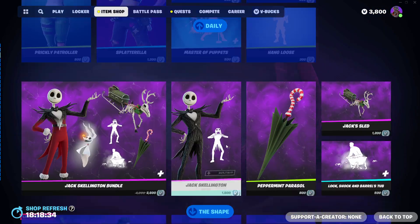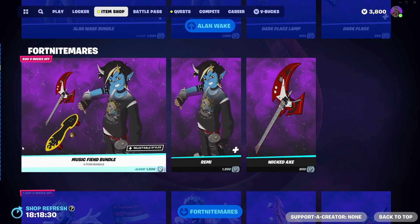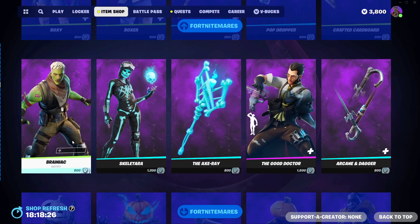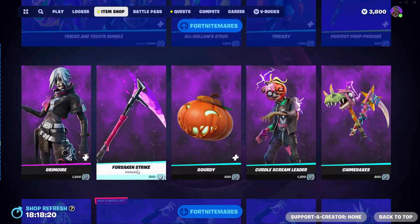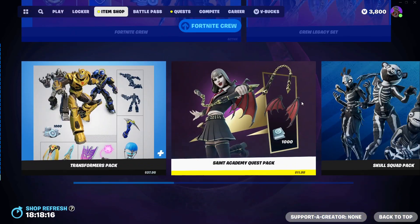Then we have Jack Skelton, Michael Myers, Alan Wake, a music field bundle, the response bundle, a ton of Fortnitemares, zombie superhero stints, and a ton more. All the Fortnitemares and level of trespass items are also in the shop.